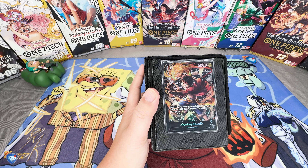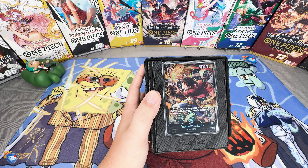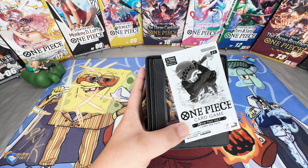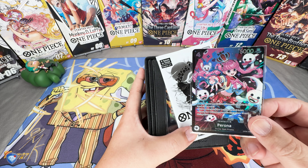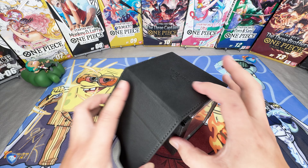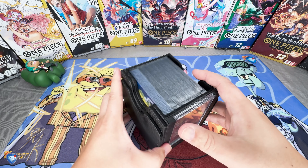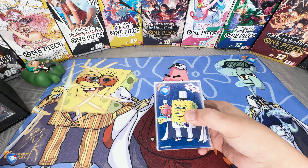Today we're taking a look at the updated OP08 ST14 mono black Luffy deck profile. This is an undefeated deck profile and we also took home one of the treasure cups with the original profile. This update is slightly different from what's been out there — the current meta is the navy package, but this is going to be the Animal Kingdom build.